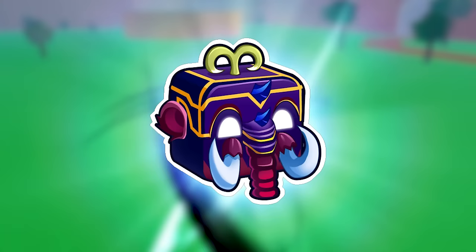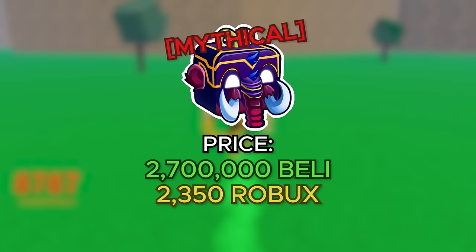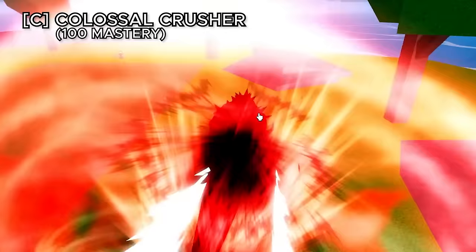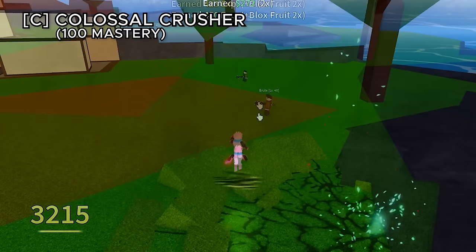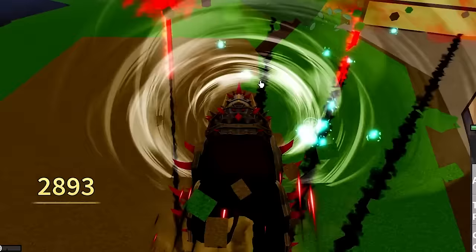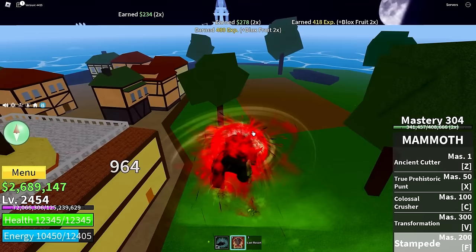The mammoth fruit costs 2,700,000 belly or 2,350 robux and is also great for grinding since, similar to the Buddha fruit, you can deal damage to people without them hitting you back. Ancient cutter shoots three strikes for decent damage. True prehistoric punch charges forward dealing damage on hit. Colossal crusher dashes into the enemy and slams them into the floor. The B ability transforms you into a huge mammoth. Stampede charges forward dealing damage to everything in front. In mammoth form you get passive M1 attacks, and all abilities become stronger with increased range and hitboxes.